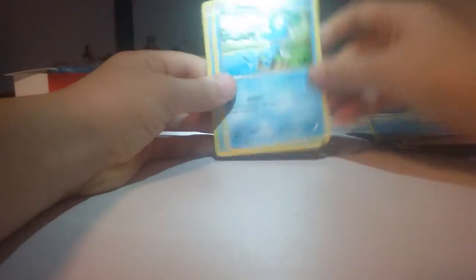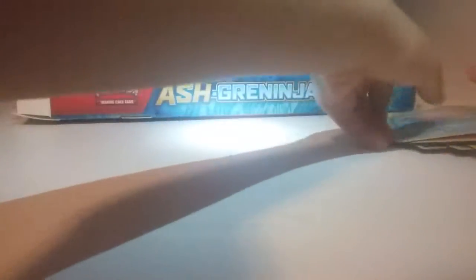Shiny Froakie — or Hollow Froakie — Normal Froakie, and Corsola. That was all of them. To be honest, Corsola wasn't a bad pull.